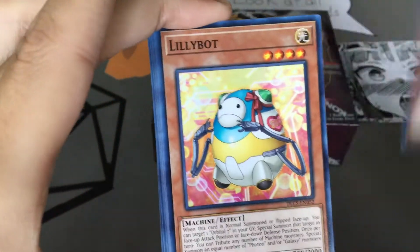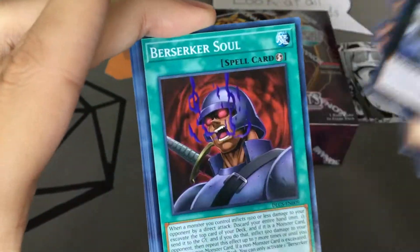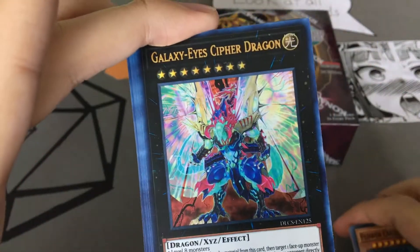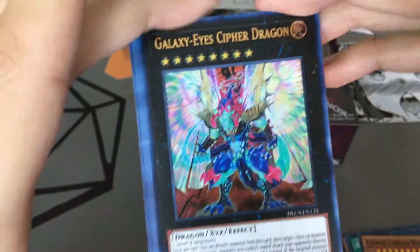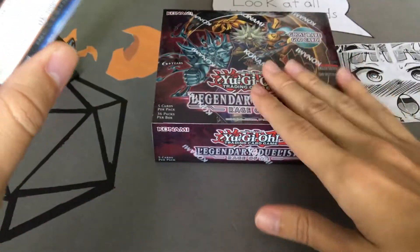So: Toon Ancient Gear Golem, Lilybot, Carboneddon, Aquarium Lightning, Gate Blocker, Number 98, Berserker's Soul, Flower Cardian Willow, and Galaxy Eyes Cypher Dragon. If I'm going through these too fast — I've opened a bunch of these now and I really want to take my time.